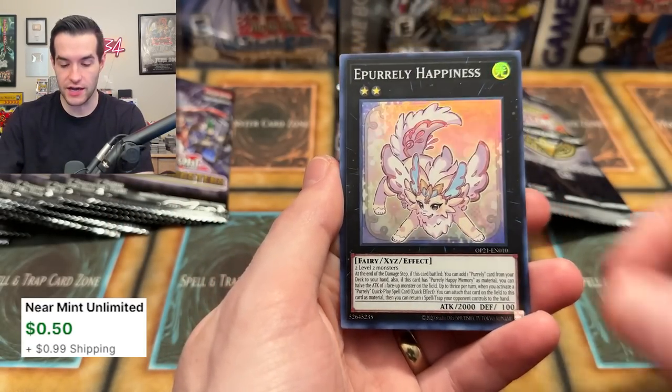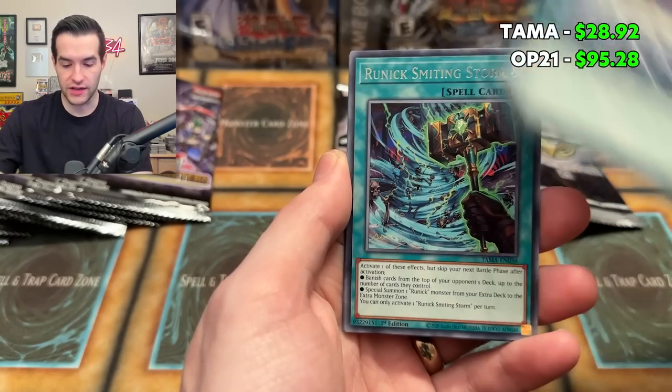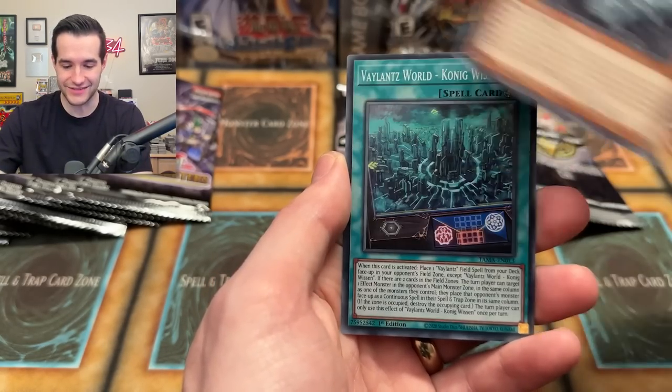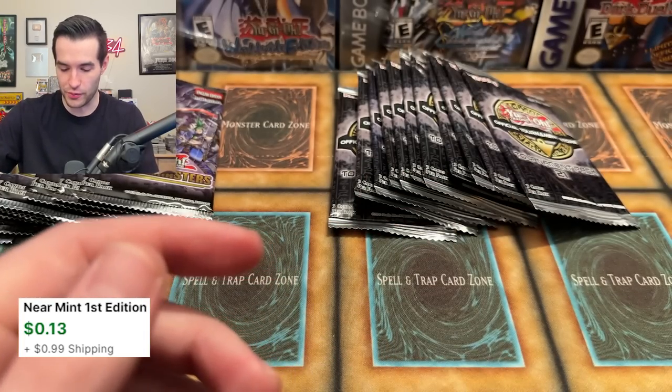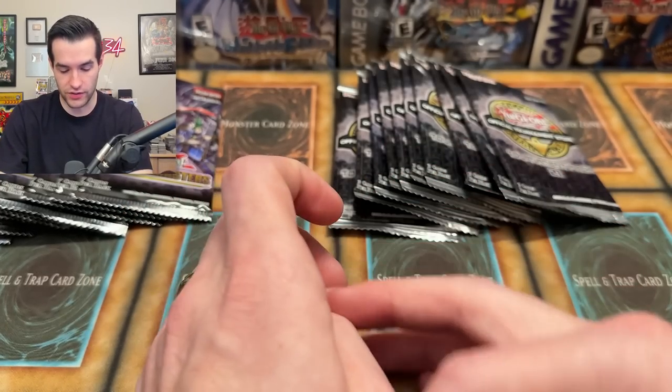I think I need some of the E-Pirly Happiness. I still need some Spright Jets — Jets in here is a super, right? I think it is. Bear Blocker, Duelist Alliance. I still need blue too, because I sold all my Ultis. Valence World — that's a super rare. We have OTS 21. I dropped it — be careful. Let's get something good, let's get something epic.